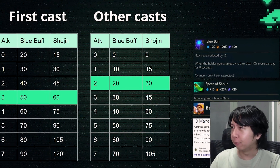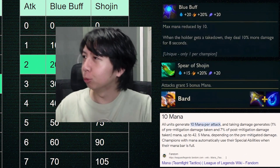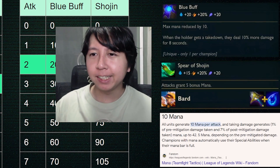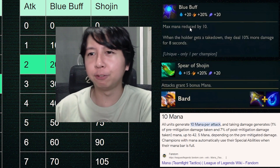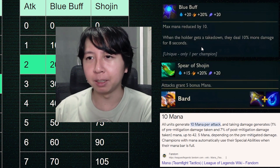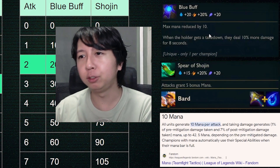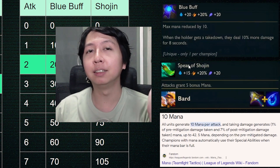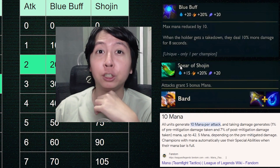Let's take a look at blue buff and Shoujin. Right now they both give AD and AP, but they do slightly different things. Blue buff actually reduces your maximum mana by 10 and also gives you 10% damage after you get a takedown. This will play in later into the different champion play styles.